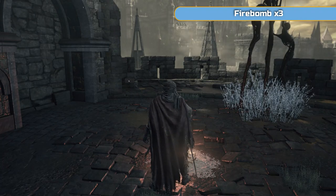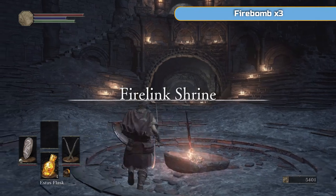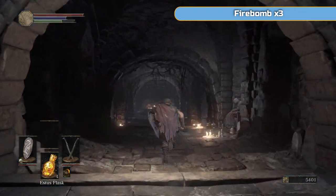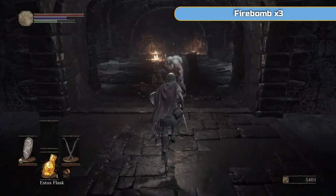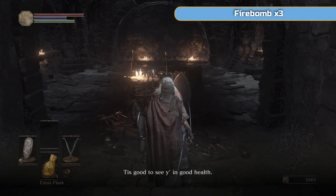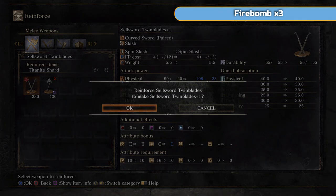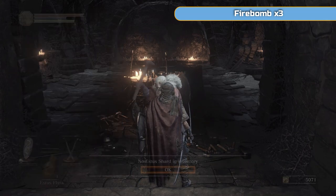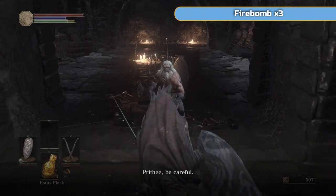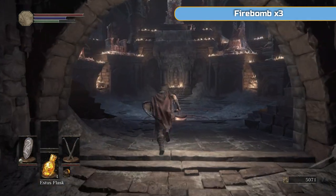We're going to go back to Firelink because we don't need to go back to that area we just went to. I'm going to run down to the smith here and upgrade the weapon that we're using just a bit — just once, because hitting harder is good. So go to Reinforce Weapon, look for the Twinblades, go for one. And then Reinforce Estus Flask — we will be doing that later as well.